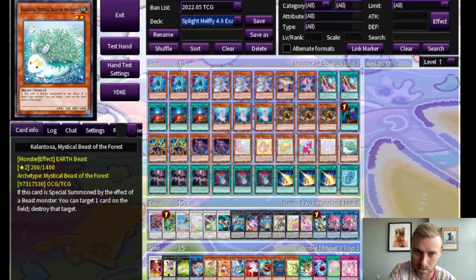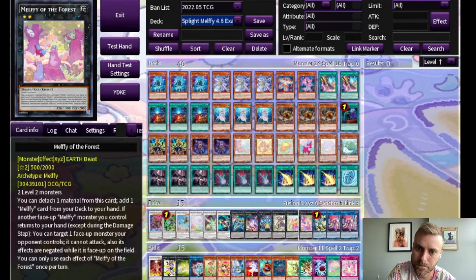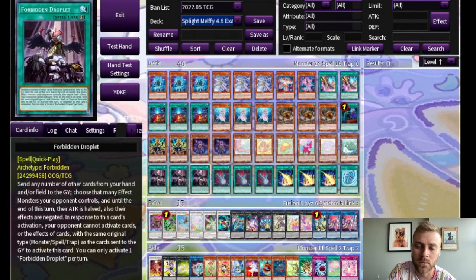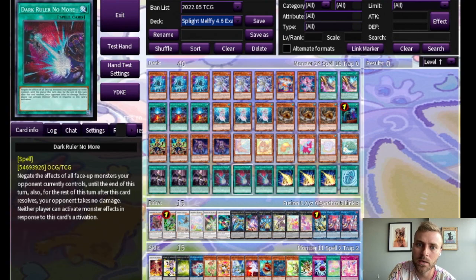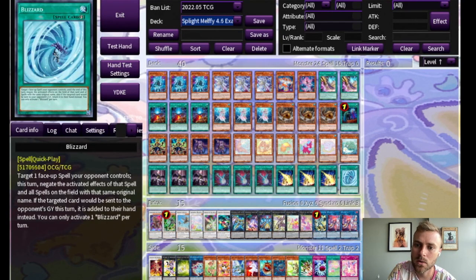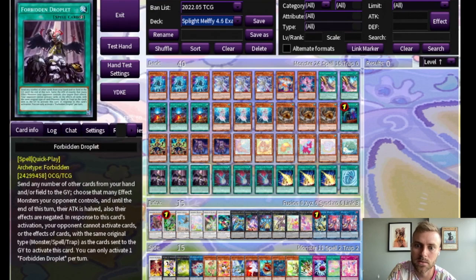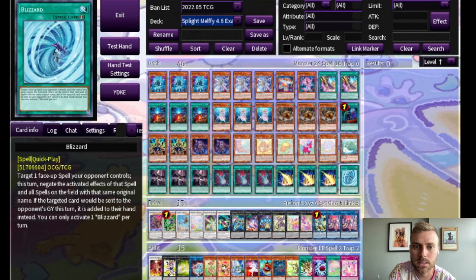Kalantosa, everyone's favorite little bush, blows things up. We love it. And then what I've chosen for the last 10 cards — you could do whatever you wanted here. I went for board breakers: three Droplet, three Dark Ruler, three Lightning Storm, and then one Blizzard. The reason I'm playing around with Blizzard is because it can beat things like Smashers, Dark Ruler, Lightning Storm, and Droplet if they don't send a spell. So it's pretty niche. People don't really expect it, but I enjoy it.